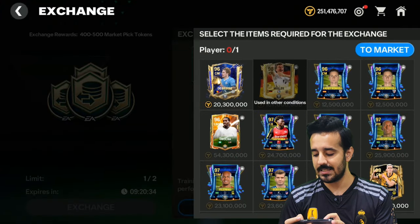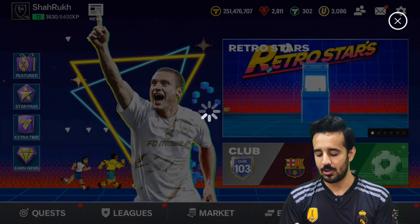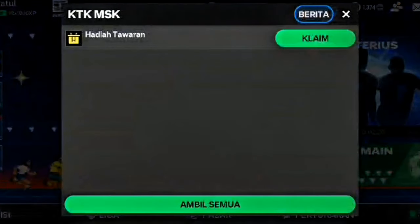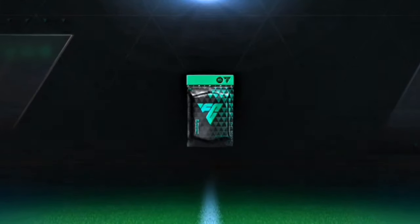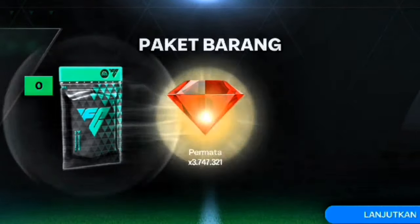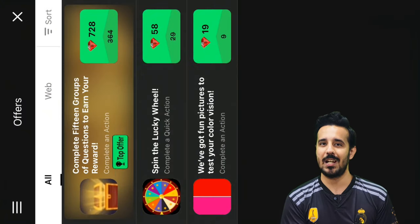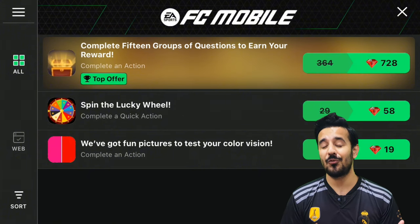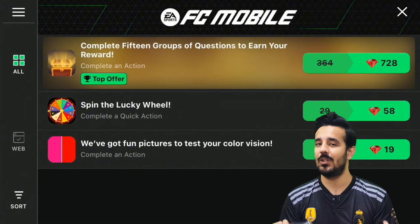Many of you ask how to get gems. In the gem section, there is a 2x offer available, but I'm logging in from iPhone so the gem offers are really low. I suggest you use a VPN, connect to a Canada or USA server, and open the gem offers there. With a 2x offer you could get around 1 million gems for free from a single offer. Most of us from India and Pakistan have bad gem offers, but if you are from the USA or Canada, offers can give 1 million, 2 million, 3 million, even 4 million gems for free by completing other games. I'll drop a video link so you can watch how to get free gems in FC Mobile.